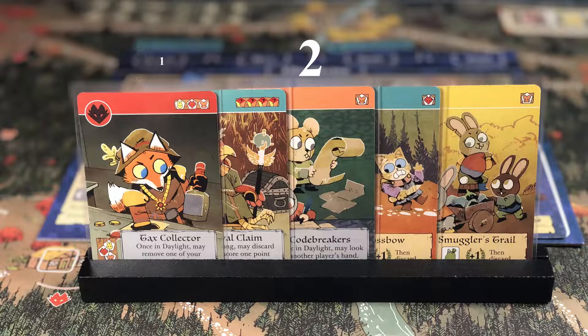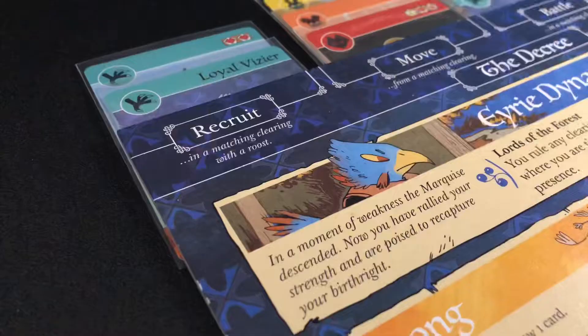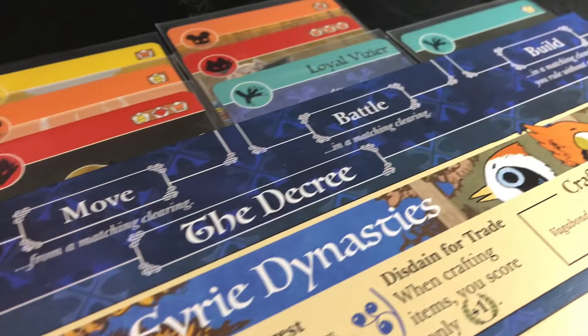Place two cards into your decree every single turn. The birds have the potential to do more actions than any other faction in the game, and if you're not taking advantage of that, then you're playing the Eerie wrong.